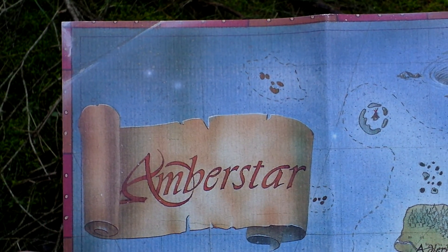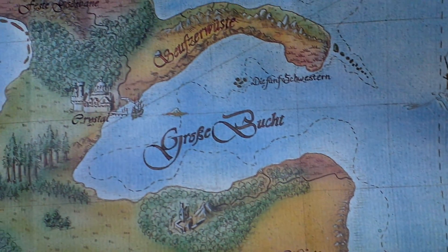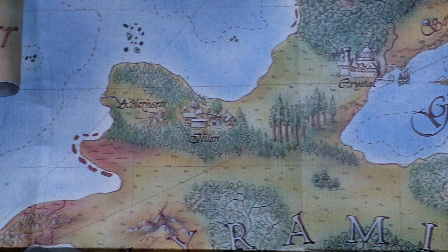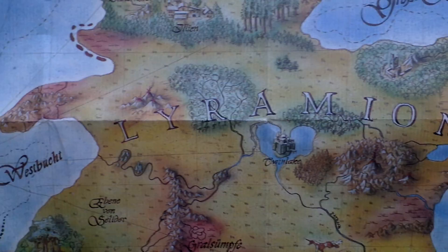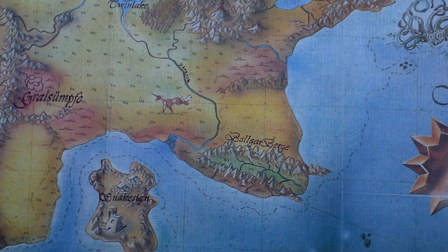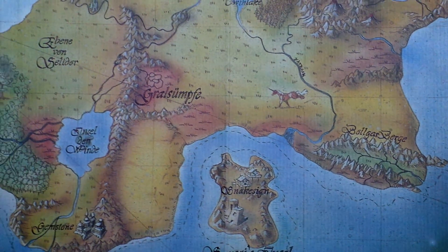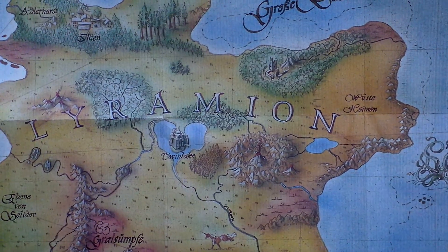Next thing in the box is the Emberstar map, which is printed on a paper that is quite strange — it's a paper like parchment or pergamum, something like that. It's not a common paper. You can see it looks quite nice, and unlike all the other stuff in the box, it is not translated into English. The names are still in German. However, this is okay — this is the international release, but the map names were not translated. It's quite a nice map of the game world.